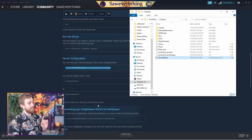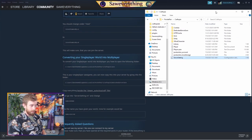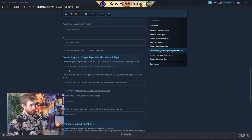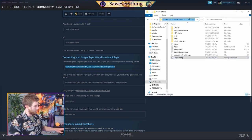Now let's see if we can get our current world from our single player account into the dedicated server so we don't have to start from scratch. To convert your single player world into multiplayer, Control C the file path link, open your File Explorer, and Control V into the search bar to navigate to your single player save folder.